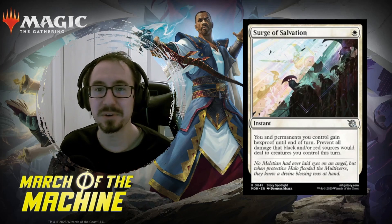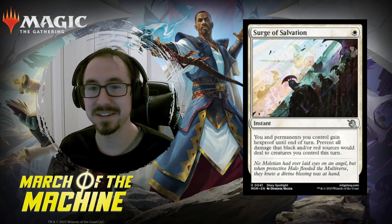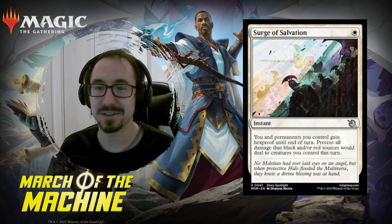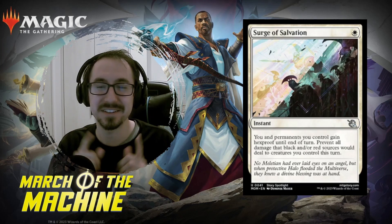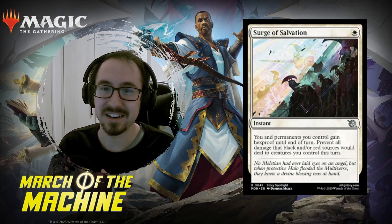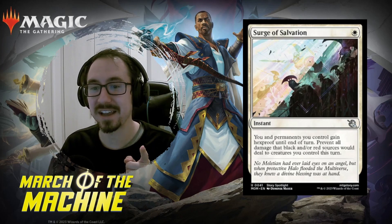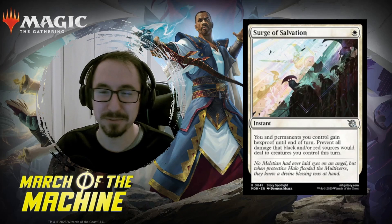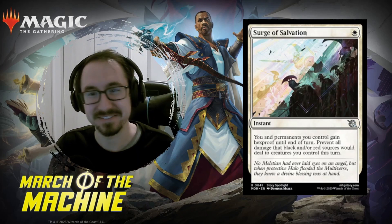That is all the really cool white cards from the set. I think we made it in five minutes, just barely. Let me know what you think about these cards and what you're looking forward to. We'll get into the other colors later this week. Next week, five new brews, and the early access event will be the week after that. All right, see ya!